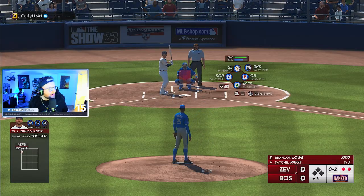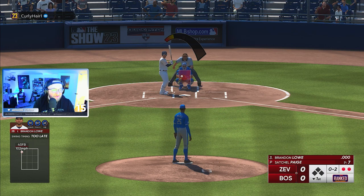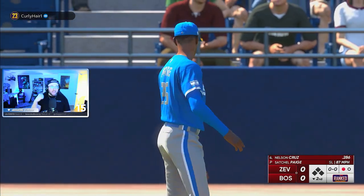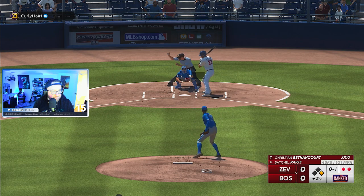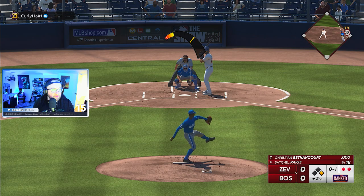102 miles per hour! I love that. How do you hit that? We have to execute this — otherwise it'd be right down the middle for him to crank. Bang, see ya! Satchel Paige, man, this guy is just so nasty. This is such a fun card. 101 from the stretch — unreal. This card is crazy.